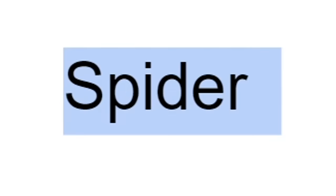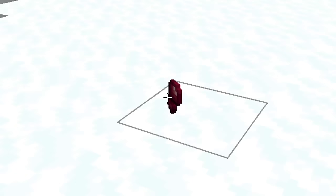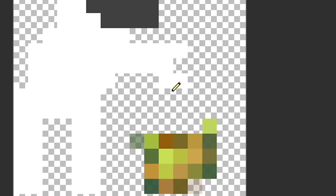Next I made a spider eye and got 'spiders,' so I just made a spider. Would you rather eat a whole spider or a spider-sized spider eye? For melon slice I got 'melon colors,' so I just did that. Next I made a poisonous potato and got 'they poison the potatoes,' so I made the potato smaller, drew someone in an astronaut suit which is supposed to be a hazmat suit, and made them poisoning a potato.